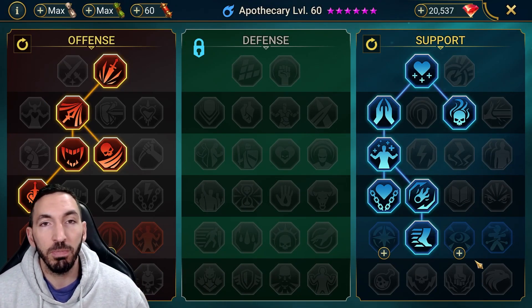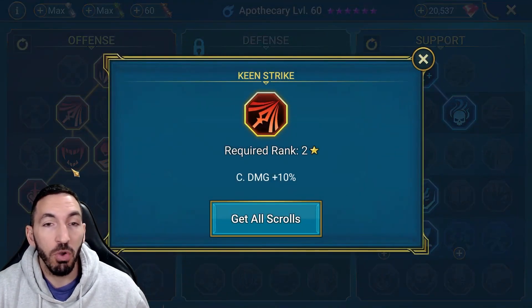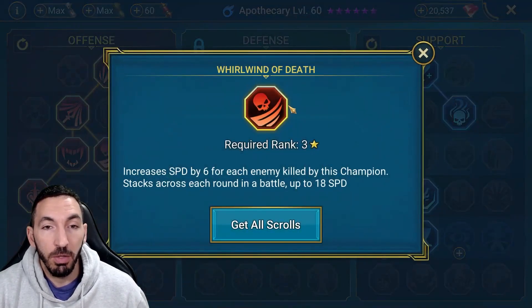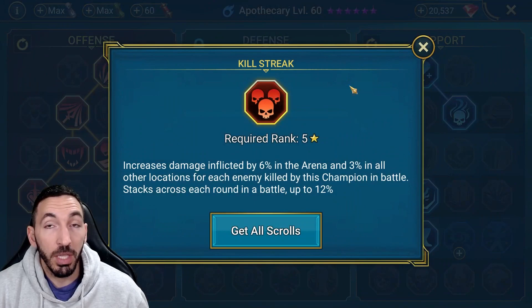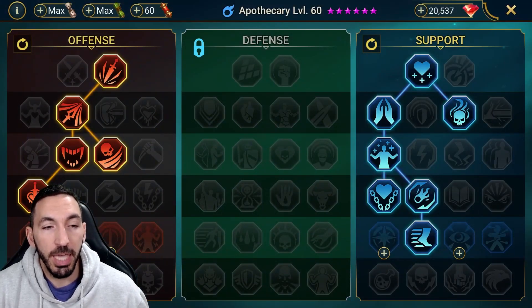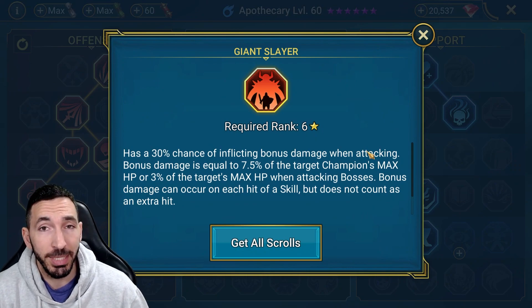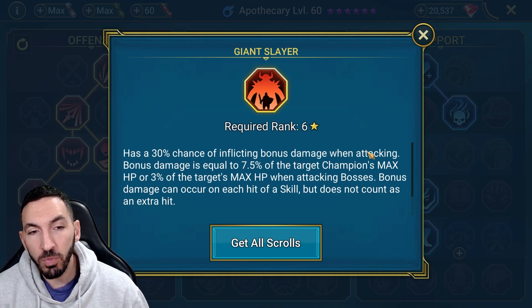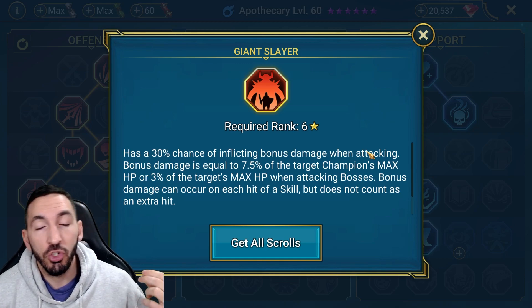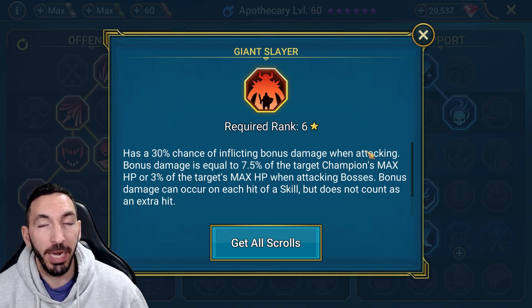For masteries, this is a pretty standard build. You go with Deadly Precision for extra crit rate to improve heals, then some crit damage and a little Life if he drops low. Whirlwind of Death is nice if he gets a kill during a run. Then Bring It Down for a bit of extra damage, and Kill Streak so he can add some extra damage for the rest of the fight.